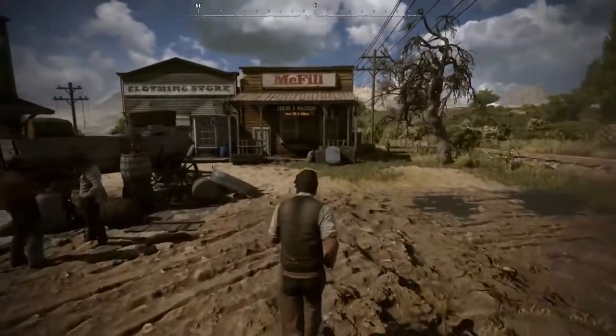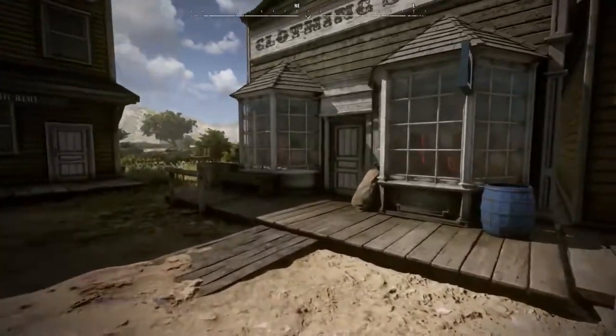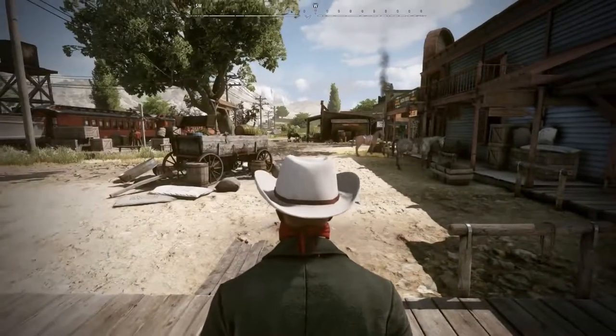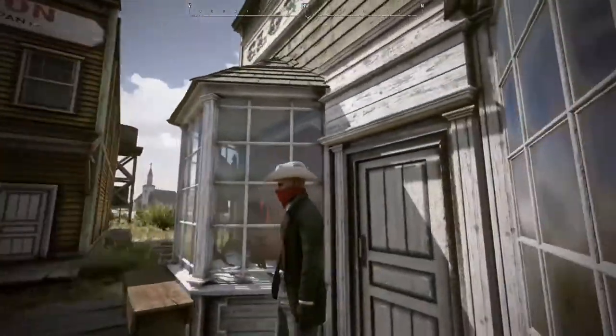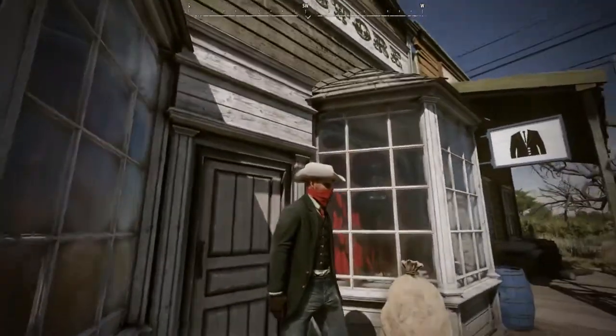In a clothing store, you can change clothes or buy a new outfit. So we'll go to this clothing shop right over here, and we're going to skip looking at the interface and instead just show you this new outfit that we got, complete with this red bandana and white hat, so we look kind of badass.